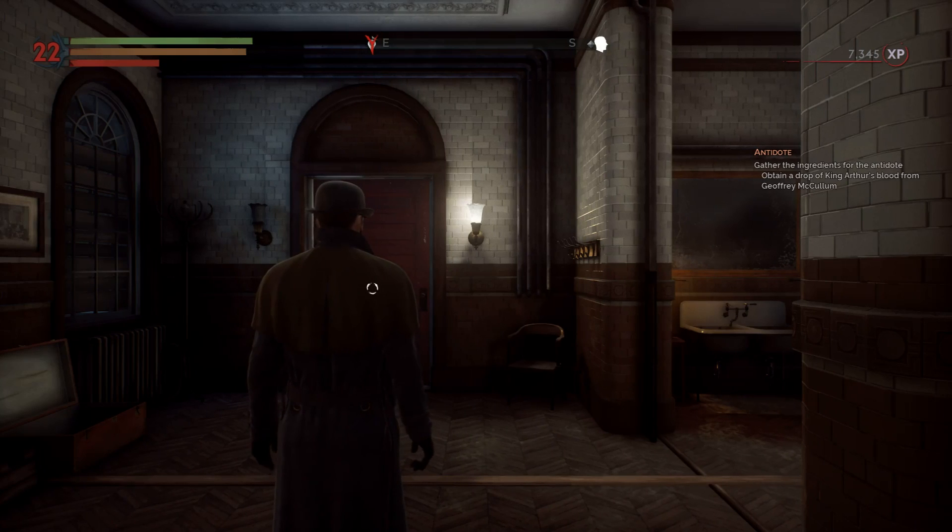Hey everybody, how's it going? I am Setham and welcome back to another episode of Vampyr. Okay, we got two of three ingredients. We still need the third one, which is being held by McCollum. That guy did not like us at the beginning. Hopefully, we don't have to fight him again — especially now that he's a vampire. We're going to go and get the final ingredient this episode and see how far we can get into the story, because I have a feeling we are not far from the end.